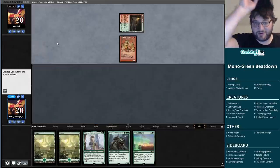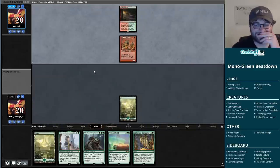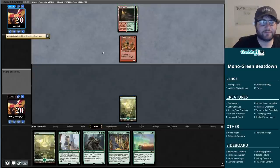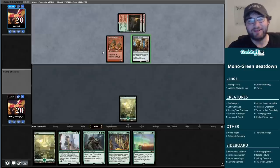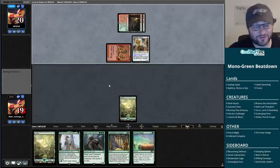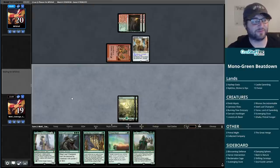Our opponent playing Skirk Prospector - they also mulliganed, though nowhere near the same amount. Collected Company isn't bad either. If we can draw some lands, this hand has potential. When you're on five cards, that's kind of all you can ask for. The Gruul Goblins might get us - how terrifying is an early Rabblemaster against our deck. We don't have a ton of answers to it. Land is what I want, but we're in danger of losing the game if we miss a land drop.